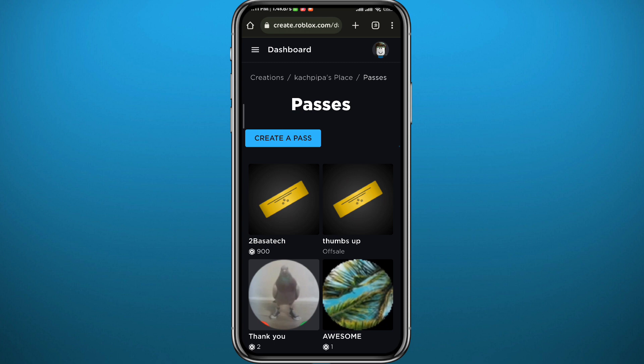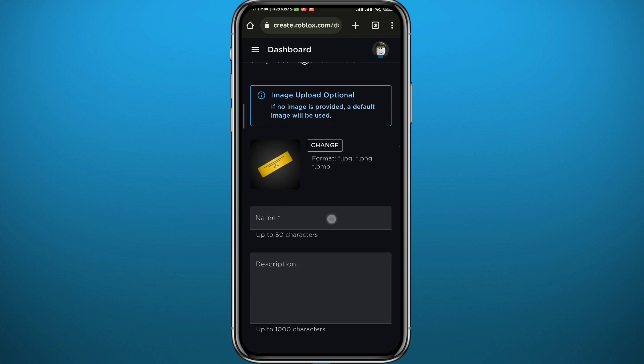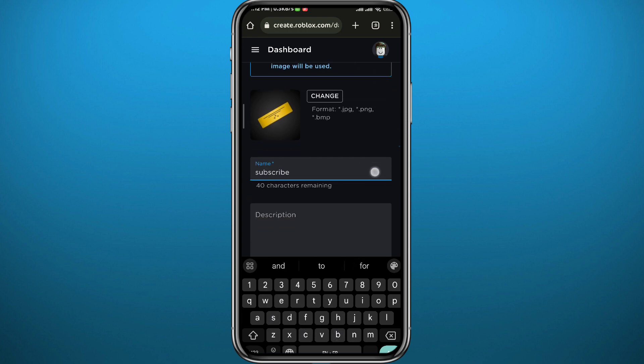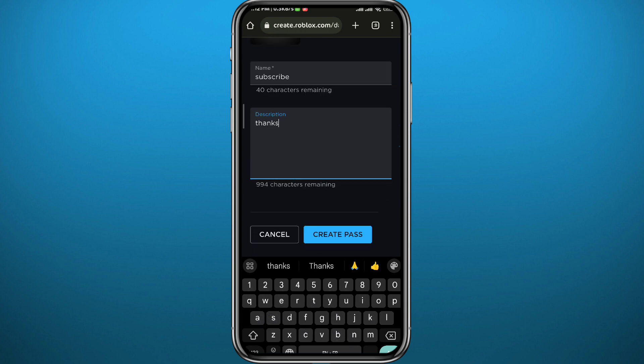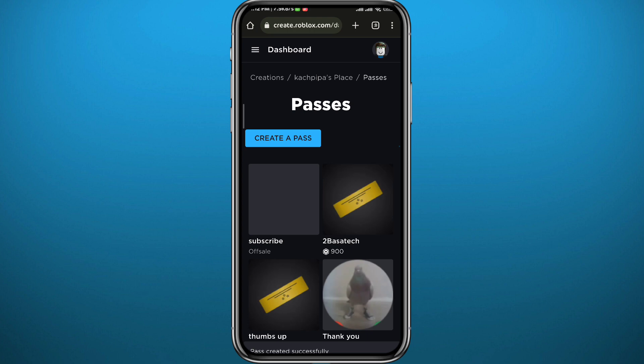Wait for a couple of seconds, then tap on 'Create a Pass' in the top right — this blue button. From here you can upload a picture if you want. Give your pass a name; I'm going to name it 'Subscribe.' Then write a description — I'll type 'Thanks.' Tap on 'Create Pass' in the bottom right.